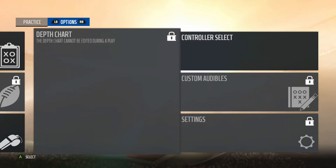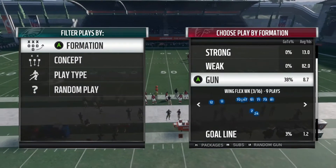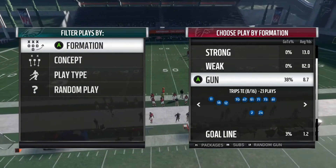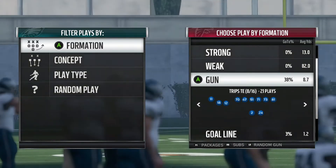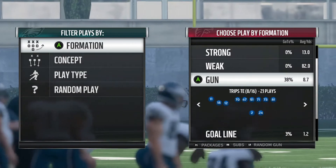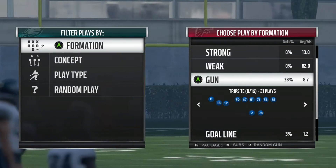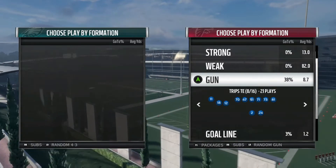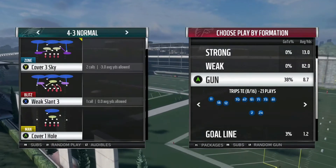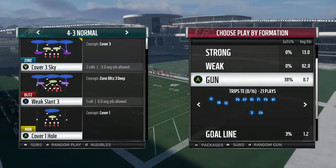Yo, what's good YouTube? It's your boy Primetime. Coming at y'all today with something a little bit different. We're going to be coming at y'all with a little mini scheme. It's something that I like to run in Ultimate Team. A lot of pro players run this scheme too. One in particular, AKG. He runs this pretty much the entirety of his games if y'all ever watch him, and he's really, really effective with it.